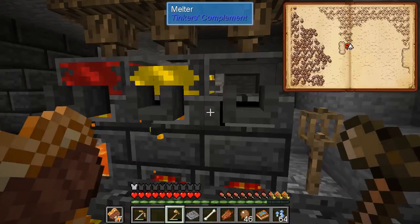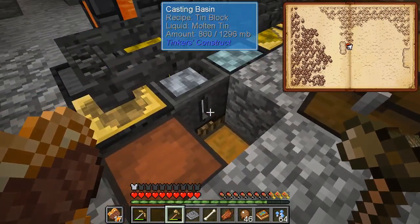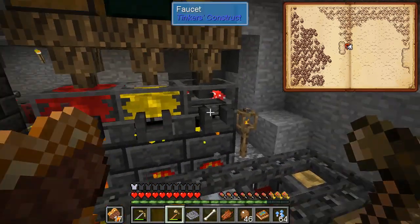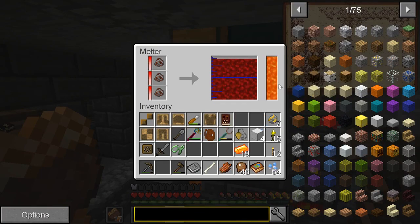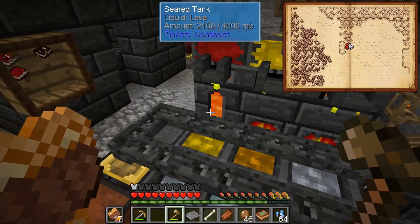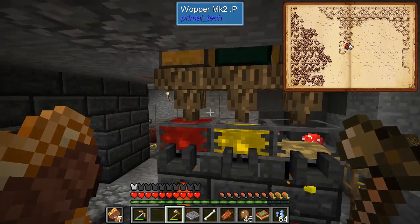I gotta say this coal lasts for a long time — I put like a sack of 64 in there and I don't really think I've ever refilled it, especially not completely, and they're still in there after all the smelting I've done. On the other hand the lava wears out pretty fast — like maybe 12 blocks of iron wiped out my first batch of lava. Had to get more; luckily there's a big pool of it right there.